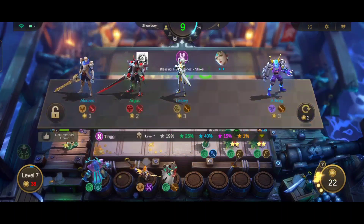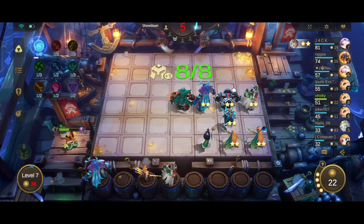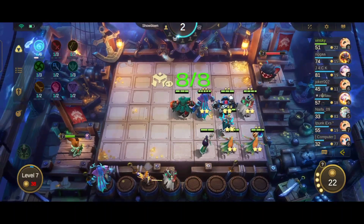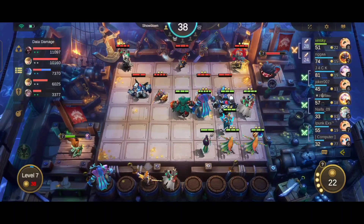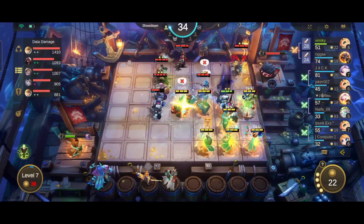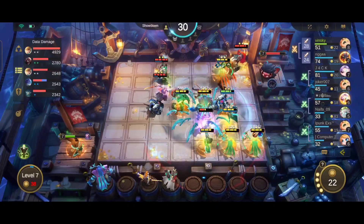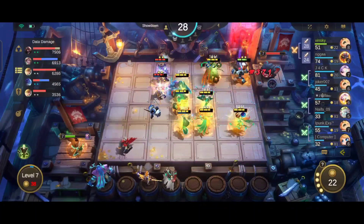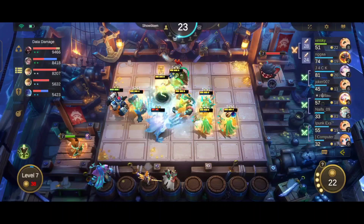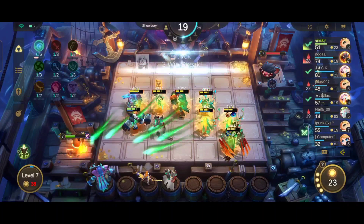Kalian bisa lihat nih, attack speed-nya kenceng, ngembalikan damage-nya juga jadinya cepet. Semakin musuh ngasih damage ke kita, semakin besar kita kembalikan, dan semakin cepet kita kembalikan. Paket kilat! Paket kilat damage dari Nature Spirit coy! Bocor nggak tuh? Bocor, di-burst Edora, bocor bocor! Sakit banget.